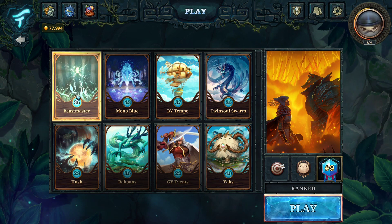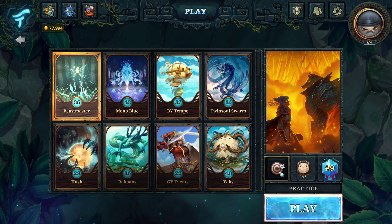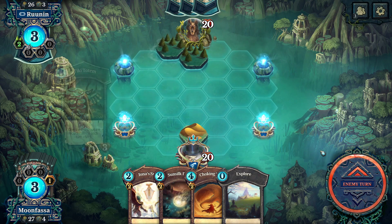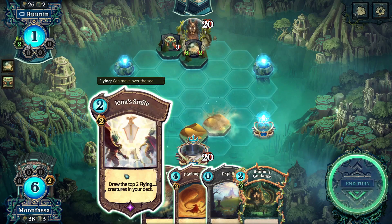Practice mode puts you against the AI. Unlike the other solo modes in this game, this one is completely fair and gives your opponent the standard three Faria per turn and a deck of 30 regular cards. Because the AI gets no advantages, this is a super easy mode — you'll probably just use this to test a deck or learn some game mechanics. Steam achievements cannot be earned in this mode, and other achievements can't be earned here either; you'll have to play on casual or ranked for those.